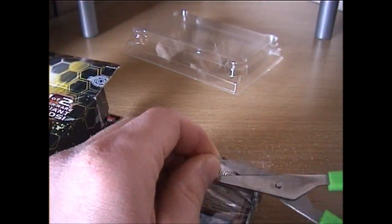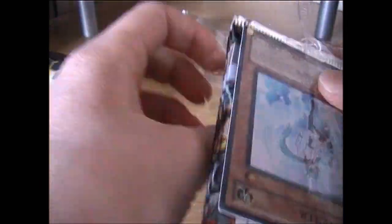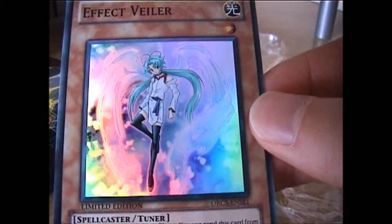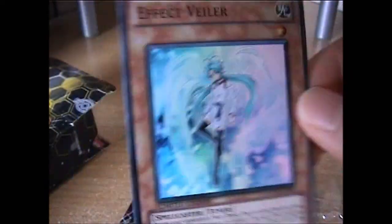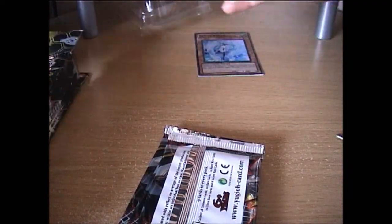That's the one I wanted, for certain. Effect Veiler is probably one of the most useful Tuners in the game. I wanted that. The Winged Dragon of Ra is an awesome card, but Effect Veiler is probably going to be more useful for me. So, Effect Veiler — that's a good start already.